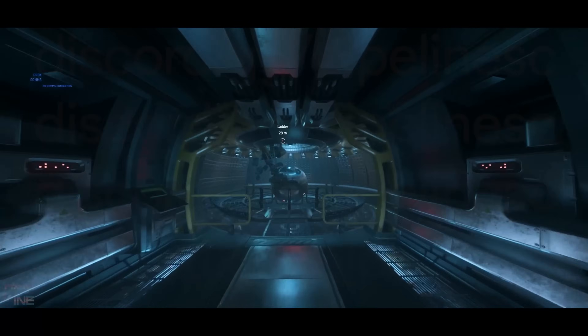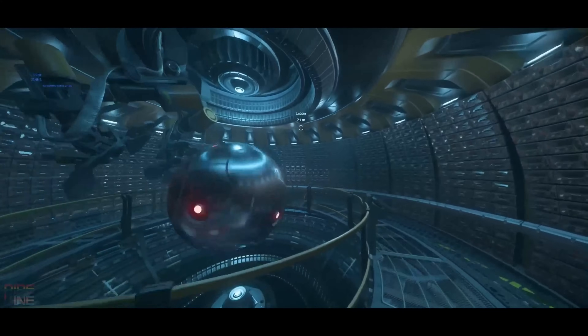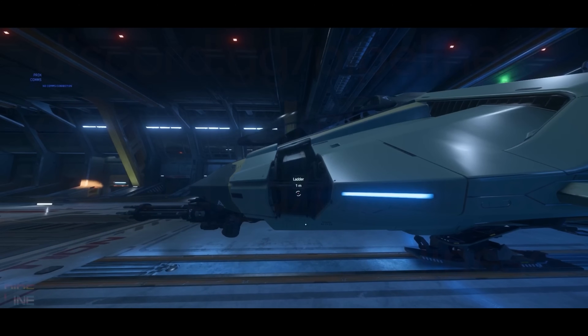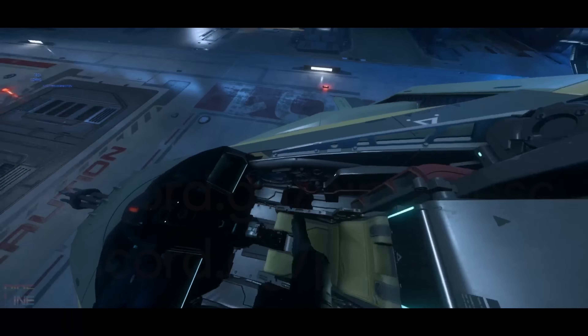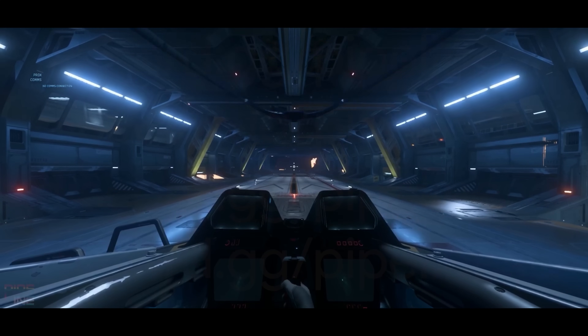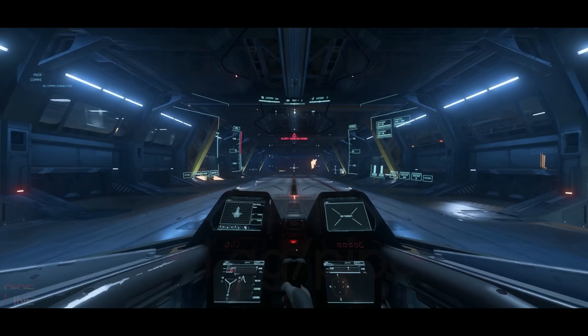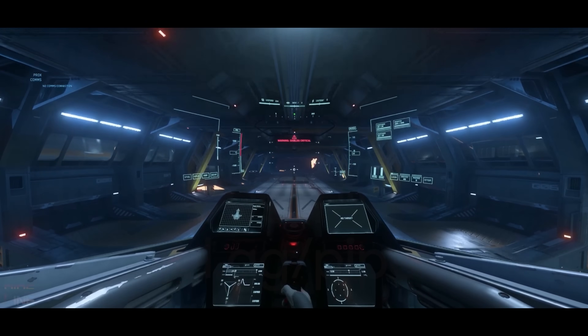We then get to see the gravity generator room, which is pretty large and looks very sci-fi. And finally, the player gets into one of the Gladiuses and does a takeoff demonstration, showing the player loop around the Idris and then land into the rear opening of the ship. The sequence is frankly insanely impressive. I have no doubt that this ship will be absolutely epic for the single-player aspect of the game.